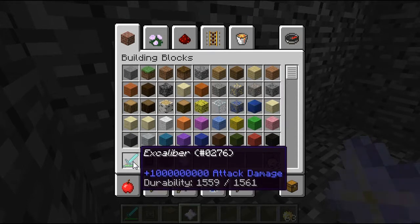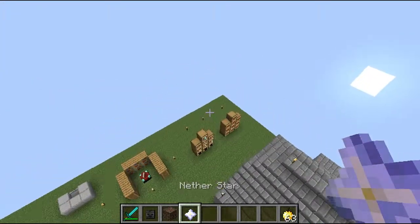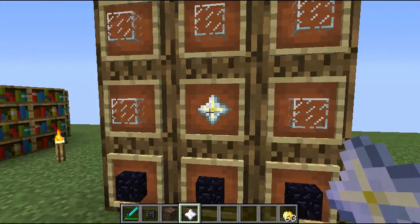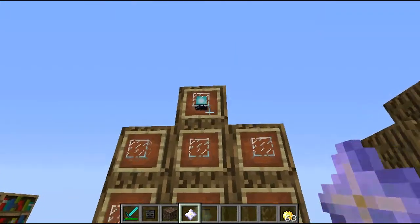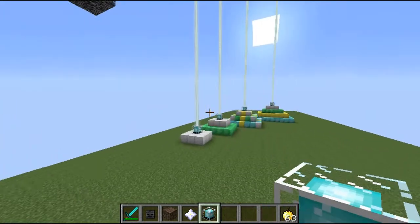Once you've gotten the nether star, you're going to need five glass and three obsidian, and place the nether star as shown — that will give you the beacon.